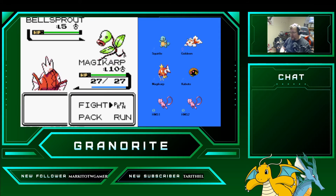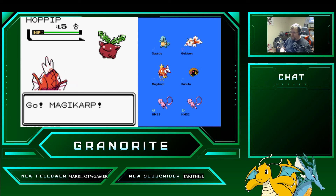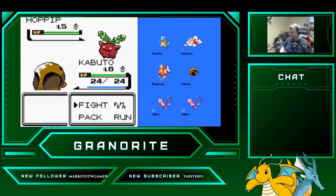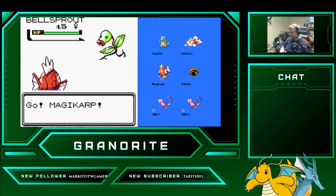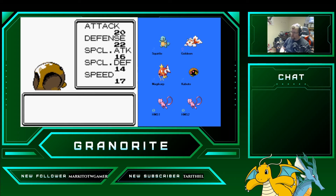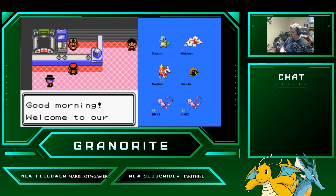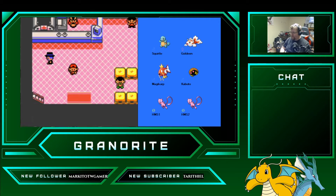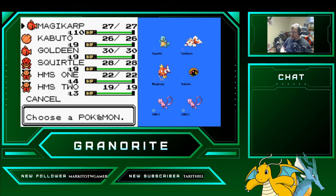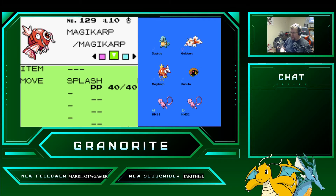Goldeen's at level 9, which means all we need to focus on is Kabuto. And Kabuto's at level 9 — good deal. We are ready to go take on Falkner's Gym. Magikarp's still at level 10 but getting closer to level 11, so that's good. Good speed, attack, and defense on our Pokemon. All-around good stats for Squirtle.